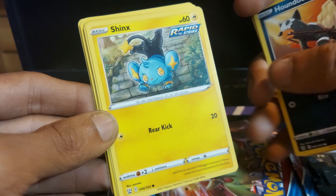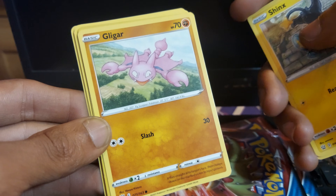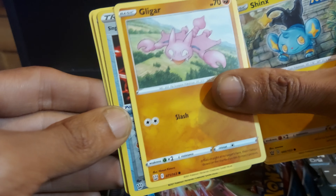We have Shinx up next, which is a Rapid Strike Pokemon, being an Electric type, having a move of Rear Kick. Gligar up next, 70 health points, being a Fighting type Pokemon, having a move of Slash.